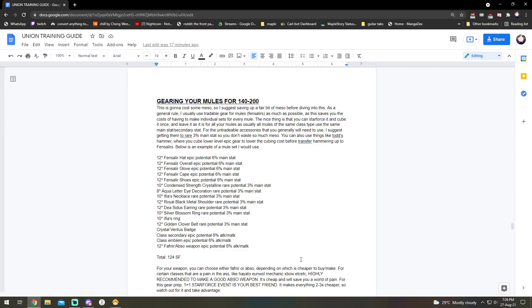For gearing from 140 to 200, here's what I use to be able to one-shot all the way to level 200 on all my mules. It's mostly Fangel/Fafnia stuff. The reason I use Fangel is because it's tradable — you only need to make one set and then pass it around to all your mules. For example, make a Fangel Warrior set and all your warriors can use it since it's tradable. You can cube level 100 equipment for free in cubing cost, whereas cubing level 140 equipment is quite expensive — around 200k or 100k meso per cube, which adds up.